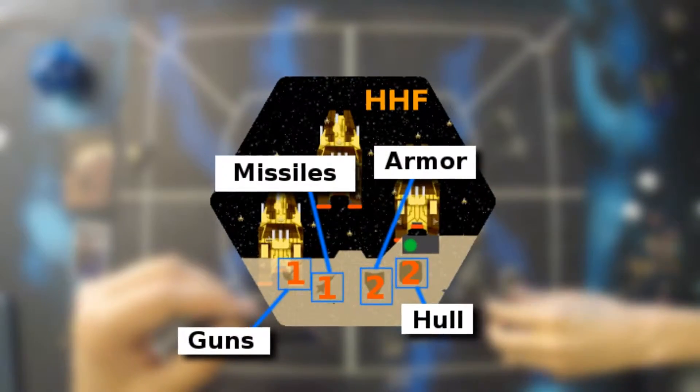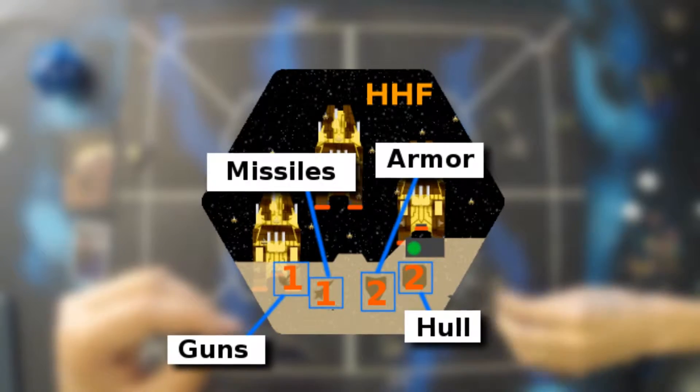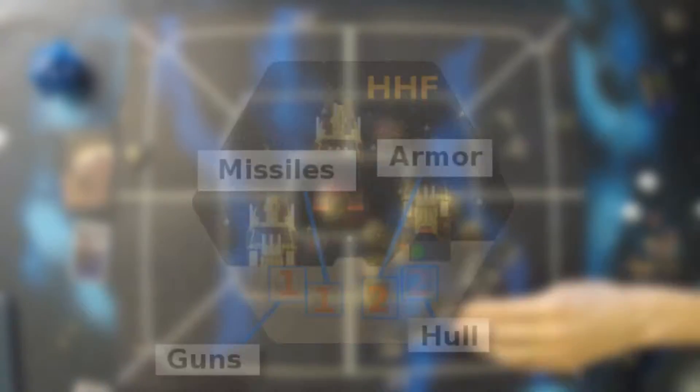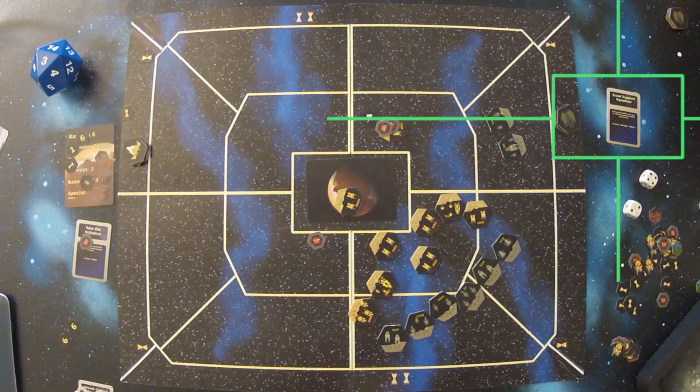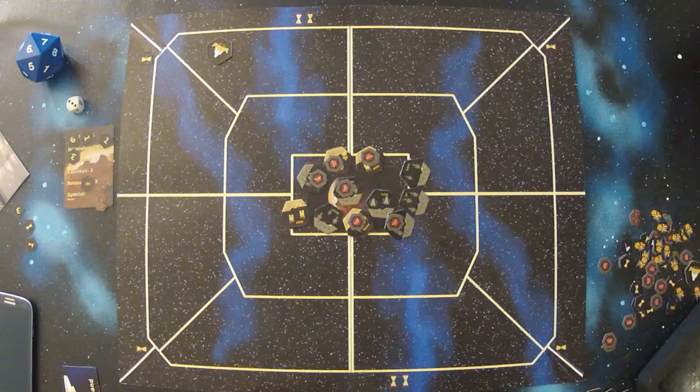Each unit in the game has several simple stats that are used to fight the quick and deadly space battles. A dice mechanic is used to resolve hits and armor, and powerful cards called command cards are deployed to give your fleet the edge in combat.